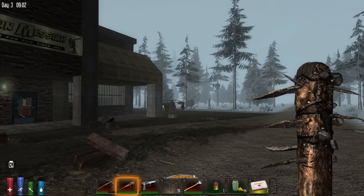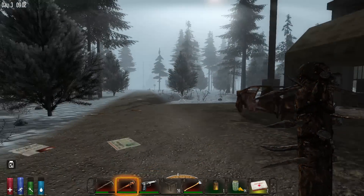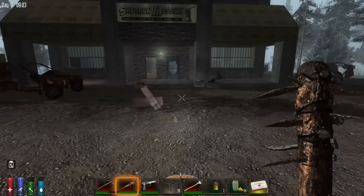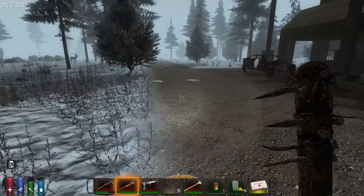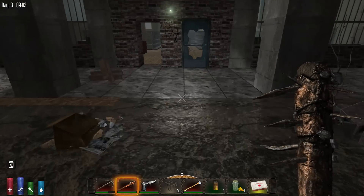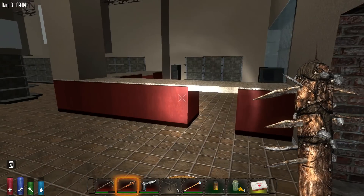Hello friends and welcome back to Seven Days to Die. We're on season four. We just found a shotgun. Going to clear out the outside, which is a good thing to do. But I still think we need to clear out the inside too — I think I heard some more zombies.